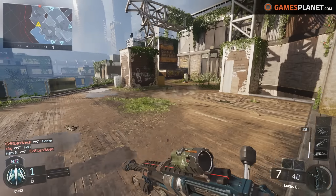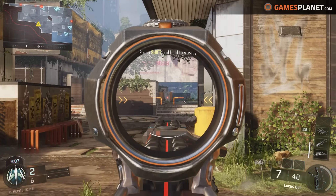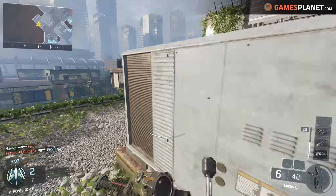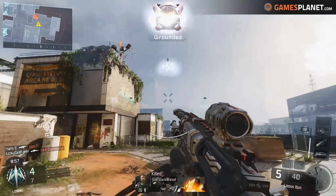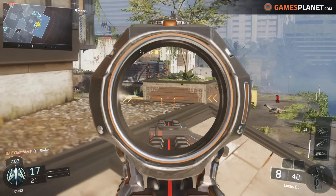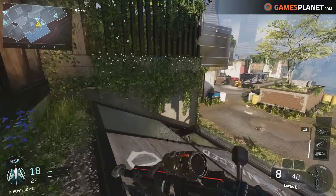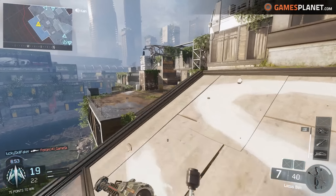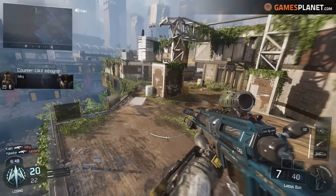Specialists will basically determine how you look and offer you one of two abilities you can use, which charge up over a couple of minutes so you can use them around 2 to 4 times per game, depending on performance and equipped perks. I'm currently using the Outrider Specialist with the Locus Bolt — basically a compound bow with explosive bolts, which is absolutely amazing. There are around 7 specialists in total, each with 2 different abilities to choose from, and I really liked this.